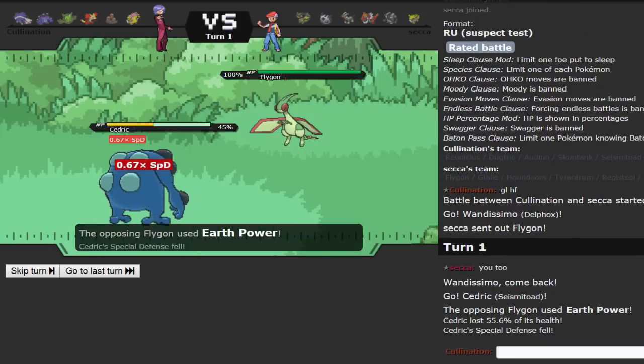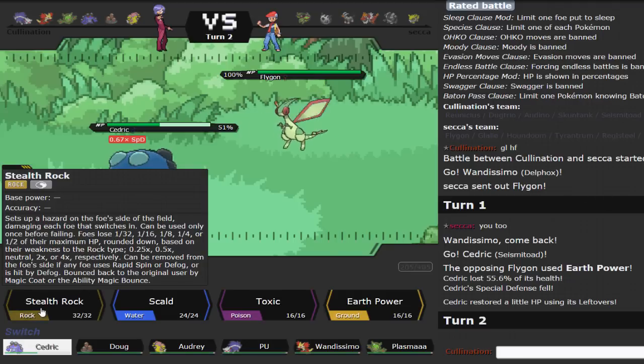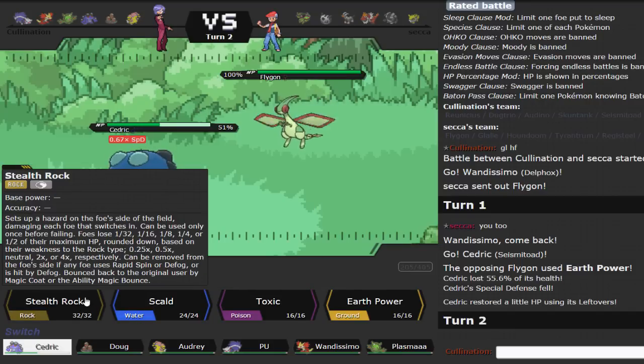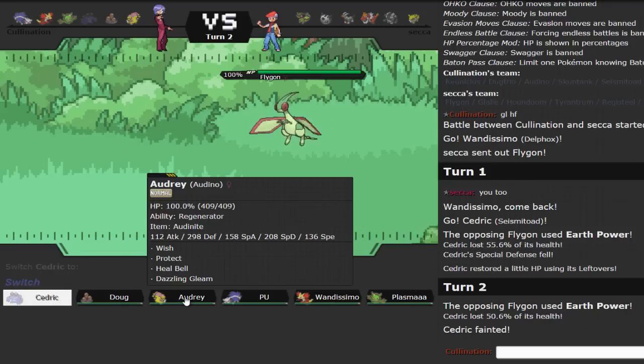I actually did have a Ground immunity because I had Rotom-Mow on this team at first but switched it out and didn't replace it with anything that had Levitate or Flying typing. Turns out this Flygon is actually special and did a ton of damage — 55% — this is probably going to be a KO even with Leftovers. He's just going to take me out, so I'm pretty sure that's Choice Specs, which is awesome. I'm not even going to be mad if this thing 6-0s me.